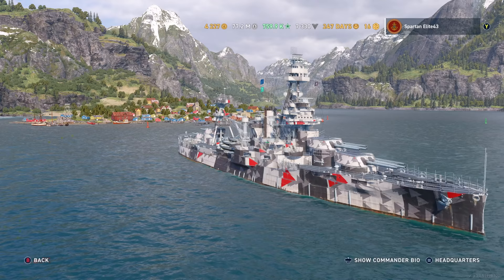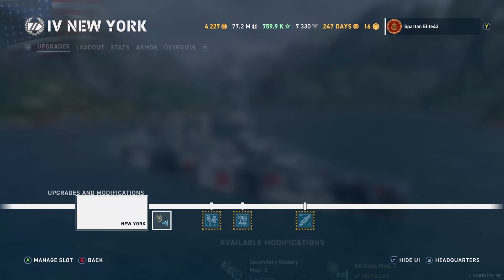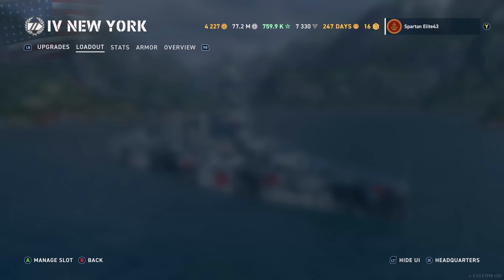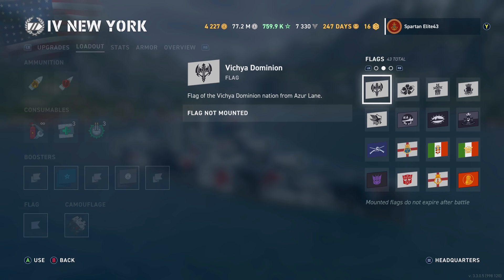All right, so we go to our loadout. We are running the AA guns mod on our New York. We have all of the upgrades and we are running the boosters. I'm going to pull the booster off to show you the base stats — and I didn't even have my community contributor flag on.